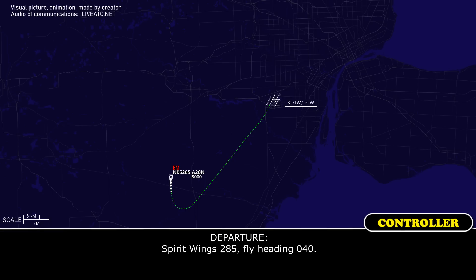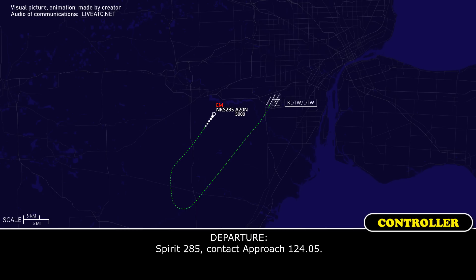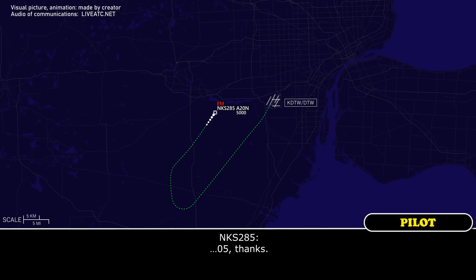Spirit 285, fly heading 040. 040 heading, Spirit 285. Spirit 285, contact approach 124.05. Spirit 285, thanks.